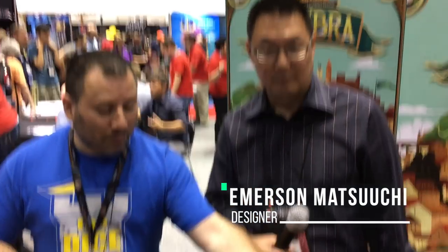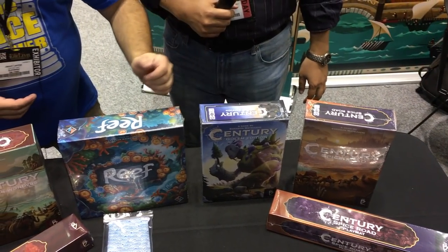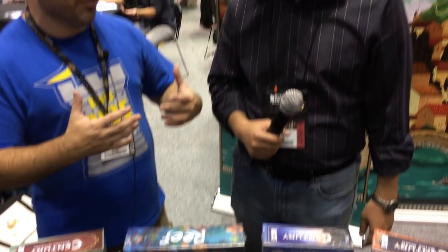Welcome back, this is Jason Levine with the Dice Tower with another Gen Con preview. I'm here at the Plan B booth with Emerson, who previously did both Century Spice Road and Century Golem. This year is exciting because there's a lot of new stuff out in the line. Let's talk about Century Eastern Wonders first.